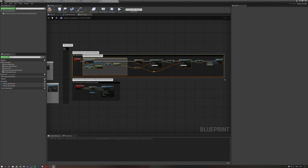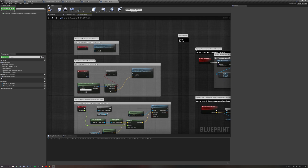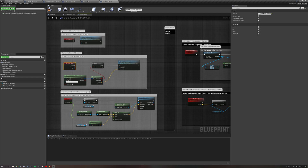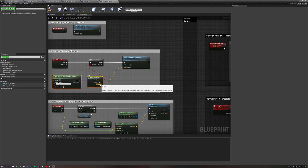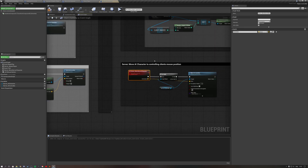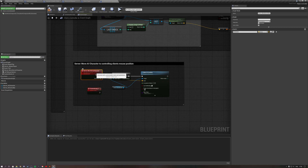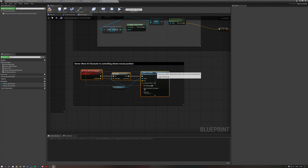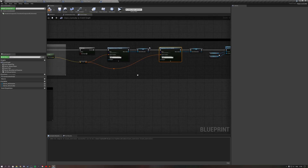Now we move on to the left mouse button event. When the client controller clicks left mouse button, we first check if we have a valid hit event — if the left mouse button actually hit something. If true, we send the mouse click location to the server and execute a server event which moves our AI character. This custom event, which I named server move server character, is also reliable and has a vector input called destination. On the server, we check whether the AI controller is valid and if it exists.